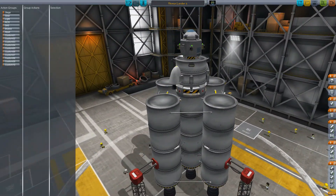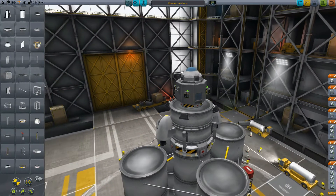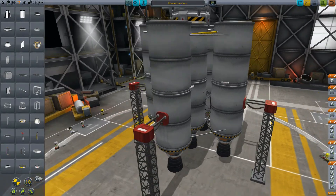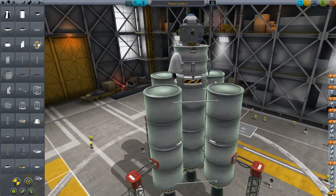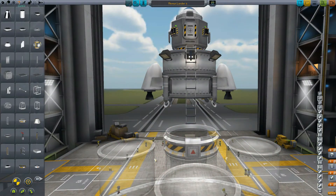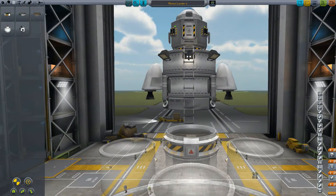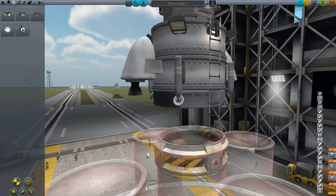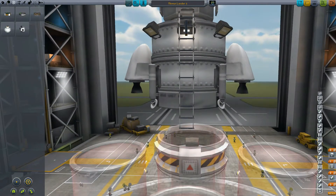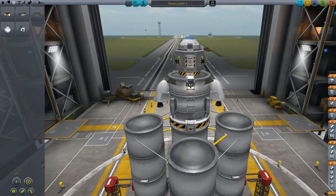Let's do our action groups. We're going to go to custom 1, toggle the panels, and save that. I should probably put on some kind of SAS — some kind of control. So we're going to grab the large advanced SAS module and put it right on the bottom. Because I did that, I'll just move the landing legs down just a touch. Reconnect, save, and that's going to be that.